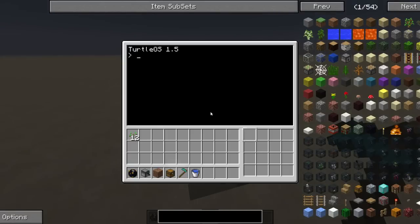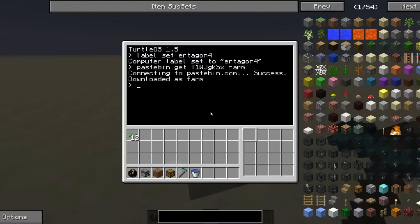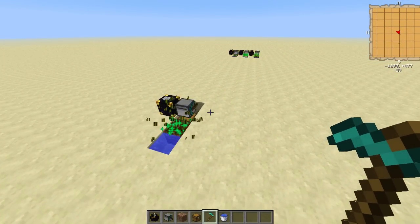To install the program, first you need to name your turtle. Type 'label set' — I'm gonna call mine Ertegon4. Then you type 'pastebin get' followed by the ID of the program, which will be in the description below — it's also on screen right now — and call it whatever you want. I'm gonna call mine 'farm' because that makes sense. Then add whatever crop you want; I'm just gonna do seeds. You type 'farm' and it's gonna go to the chest, get some bone meal, and start growing your crops. Super simple, super easy to use, and very very efficient if you have unlimited bone meal.